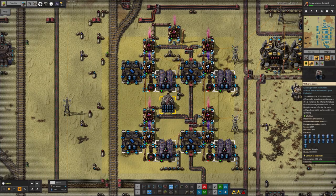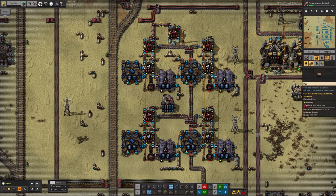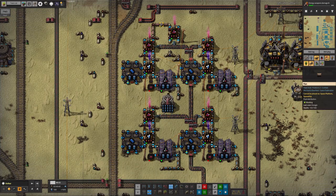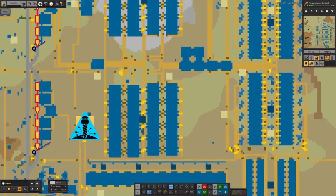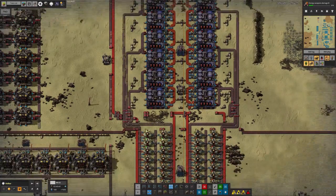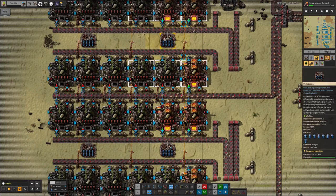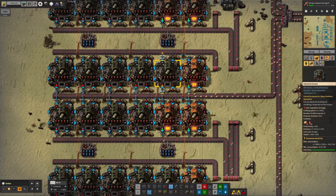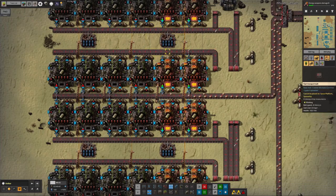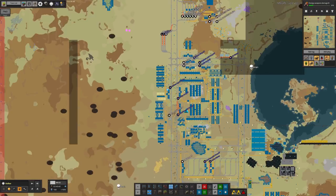He's upgraded the nitric acid production as well — described as a 'minor and horrible upgrade' — possibly by putting speed modules in all of these machines rather than adding more machines with productivity modules. Whatever it is, it's increased the nitric acid production, but not quite as much as it's going to need to be in the long run. He's also upgraded the modules in the actual iridium production, presumably to tier three everywhere with speed modules and speed beacons, so it's now working as productively as possible.